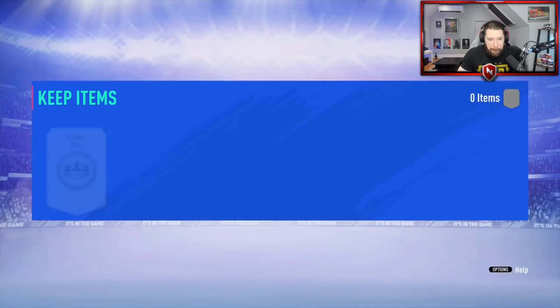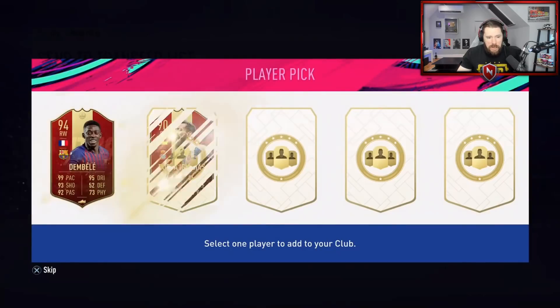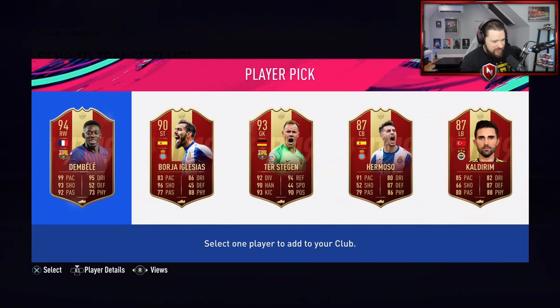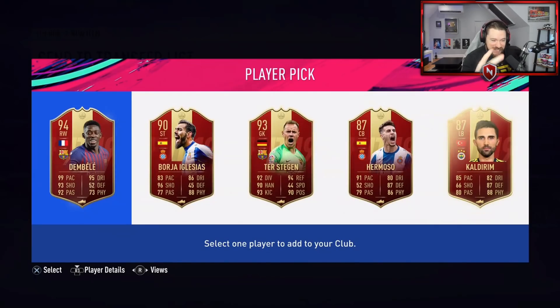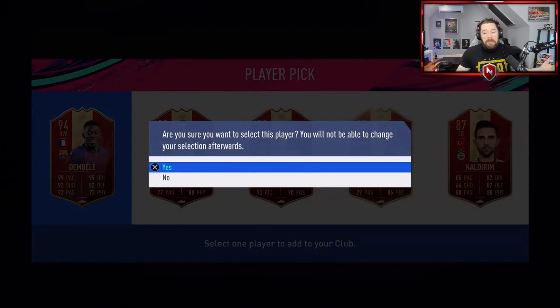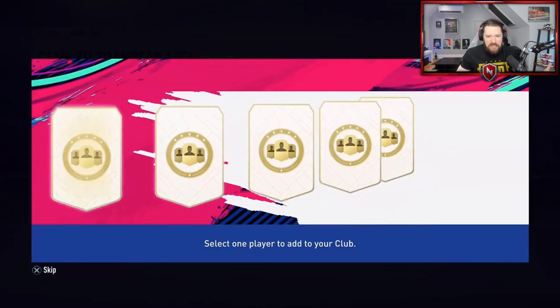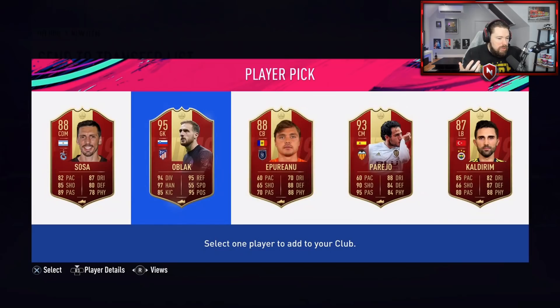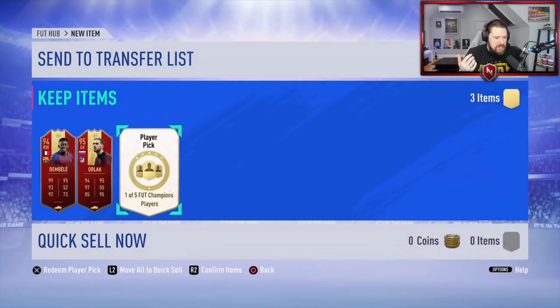Can we finally see one of the big reds from a reward set that should be earning the big reds? Pick number one — yes, we can! This is the greatest one to get as well because he's the wrong position. He should be a left wing, not a right wing. So what I think Josh might get is a reissued red 94 Dembele and have two of them. That's amazing. The first elite pick from an elite reward. There we go. Can we get back-to-back goods? Oblak — not necessarily the most usable, but 95 rated is still very, very good. It's a super high rating for an SBC. Let's finish off with a Messi, EA.